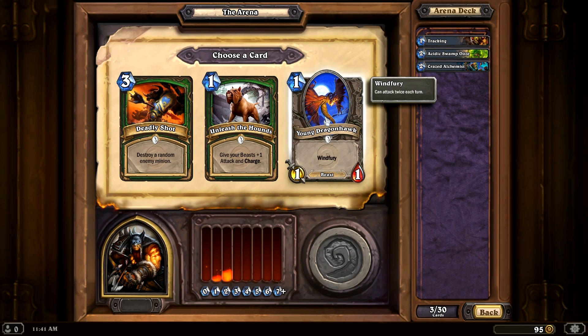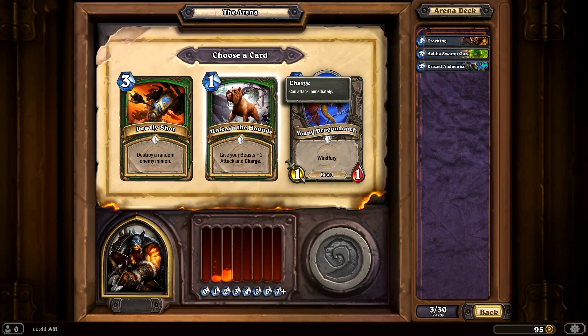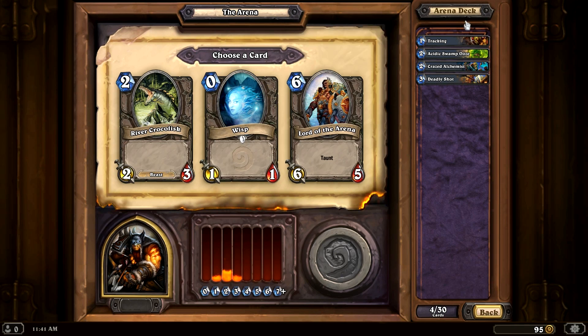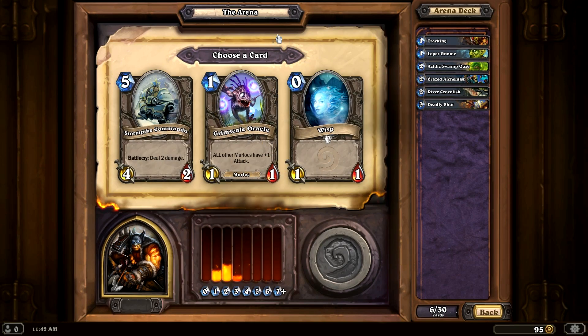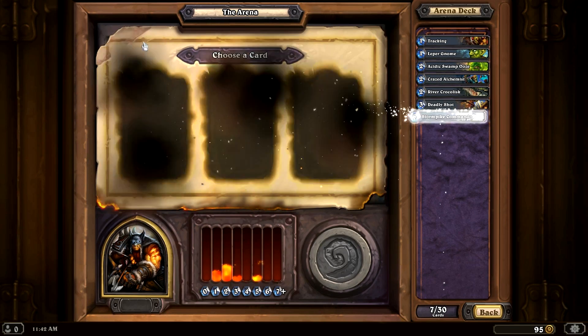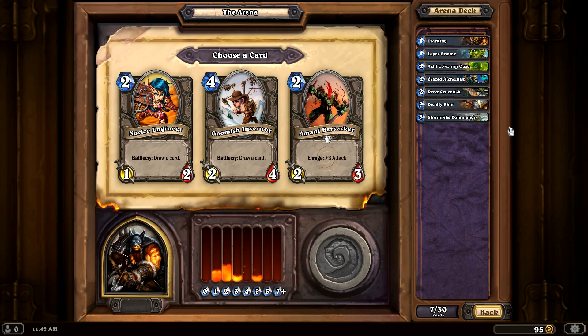We have a Windfury 1-mana creature with 1 health — I don't really like that. Deadly Shot destroys a random enemy minion, which is really useful if your opponent summons one really powerful minion. Unleash the Hounds gives your beasts plus 1 attack and charge — normally useful when you summon a lot of minions on the same turn. I've got to watch my mana curve as well. River Crocolisk is a really good card for 2 mana in my opinion. I kind of like Leper Gnome, and I really like Stormpike Commando. We've seen a lot of these cards before, which is why I'm quickly picking them.